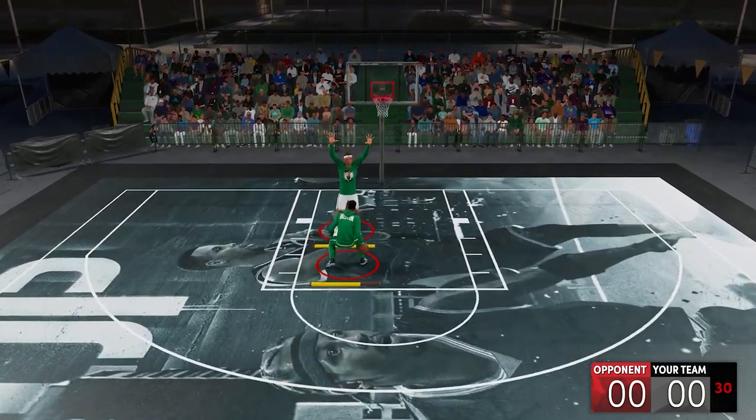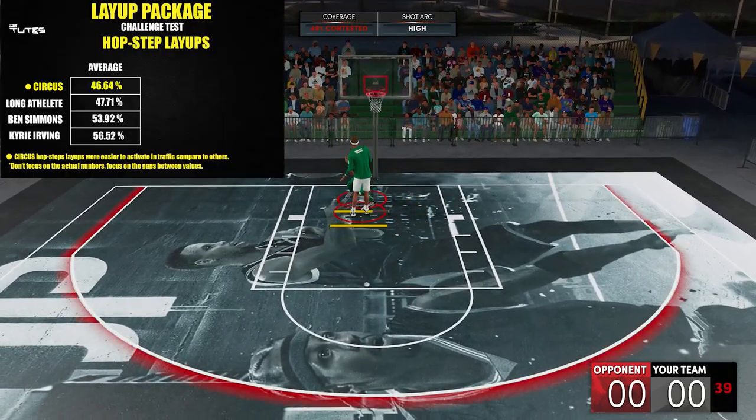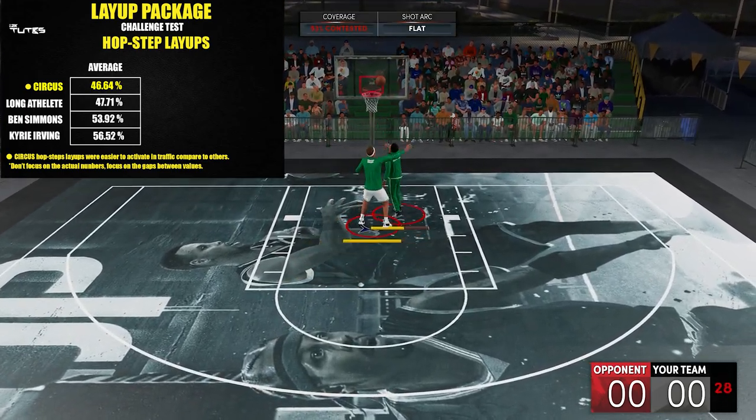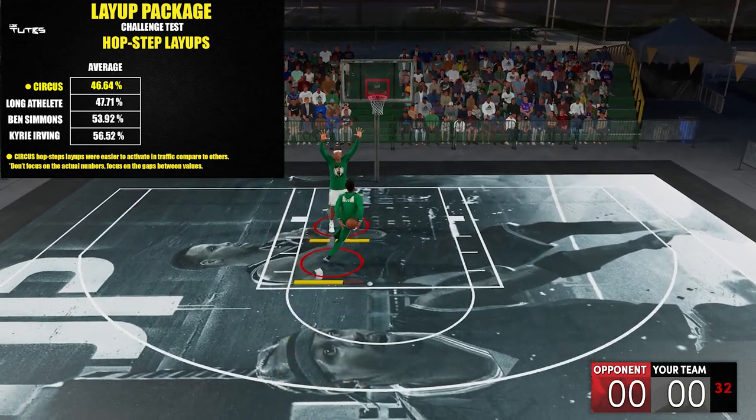For the first one — this is actually a new part of the series: hop-step layups. Circus is the best one so far. And on top of that, out of all these 4, circus is the easiest one to activate, especially in traffic.